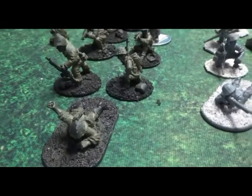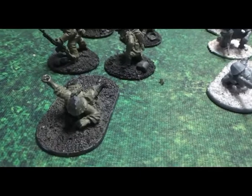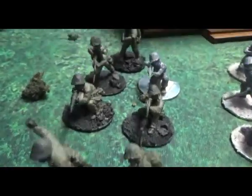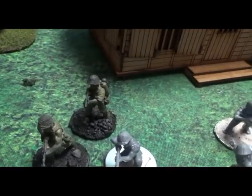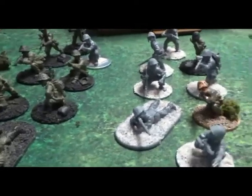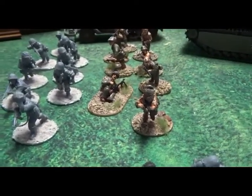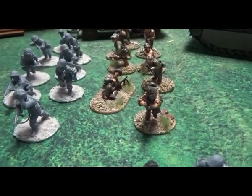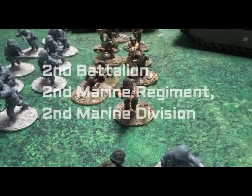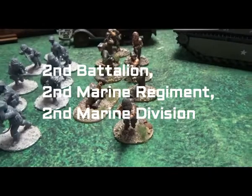Squad number four is a regular engineer squad. We have an NCO with a submachine gun, two BARs, four rifles, and the almighty flamethrower. I think this may be the first time I've had an army list with an actual flamethrower in it, so it'll be interesting to play. I want to base this list off of the 2nd Marine Division at Tarawa, so they would have had flamethrowers, and I don't think there's anything out of line so far.